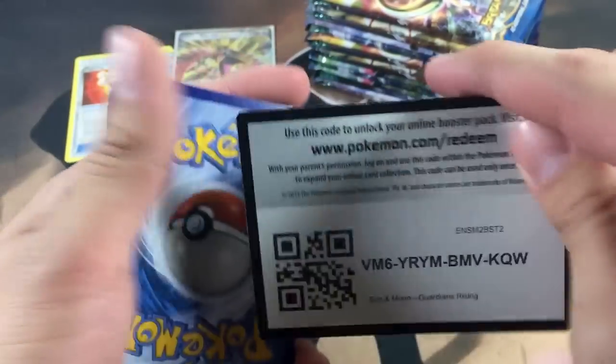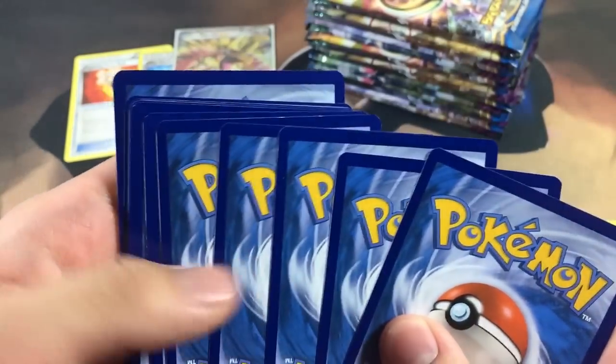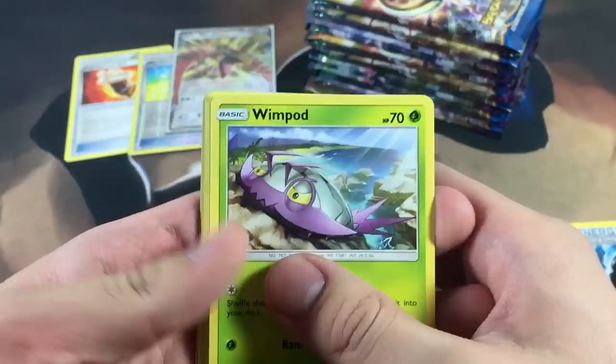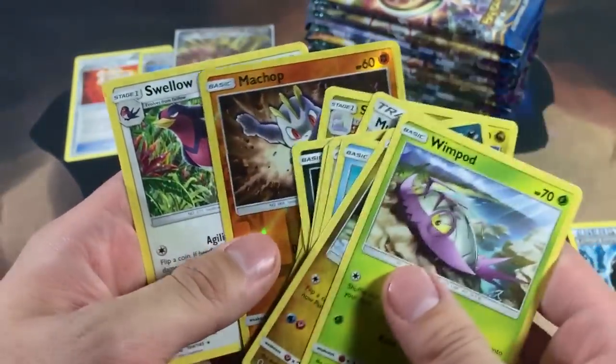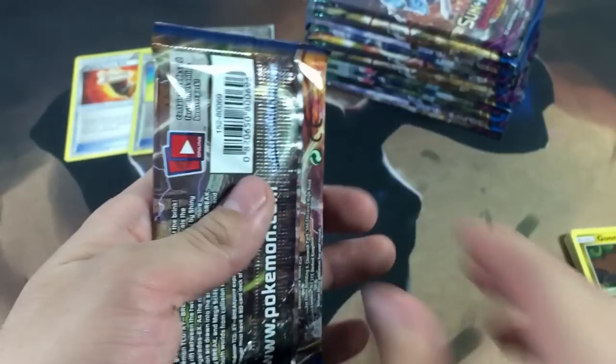Here's a Guardians Rising pack — it's a dud with a green code card, which I hate, because you already know nothing good is in it. We might not even waste our time; we'll just see the rare reverse. We got a Machamp reverse common, so let's put that aside.